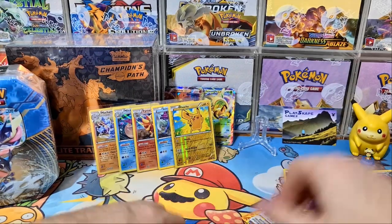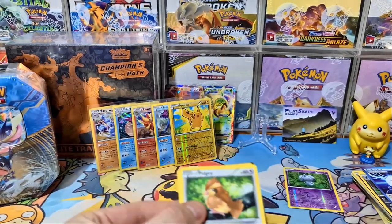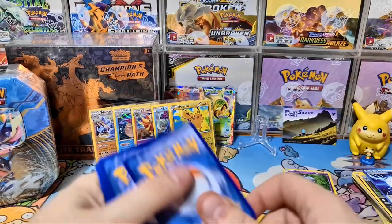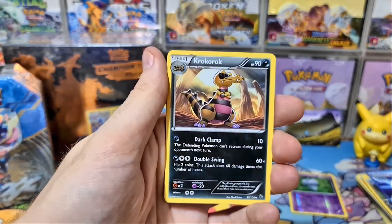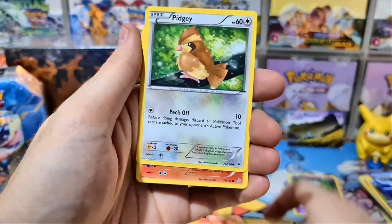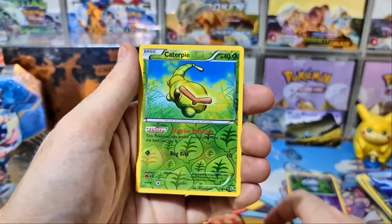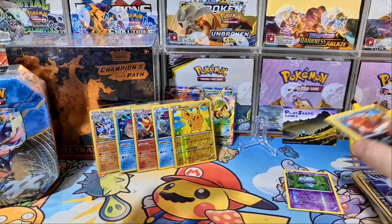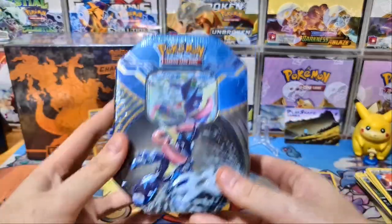Hopefully the Greninja tin will bring us a bit more luck. These sets are probably considered vintage now — it's been about eight or nine years since they came out. You can't just go to the store and find Flashfire anymore. A booster box of Flashfire will set you back $3,000 to $3,500, like £2,700 on eBay in the UK at the moment. People want to pull those Charizards. That XY box was very disappointing — we didn't even get a holo. We got the reverse holo Pikachu and the Suicune, so it's all about this Greninja tin now.